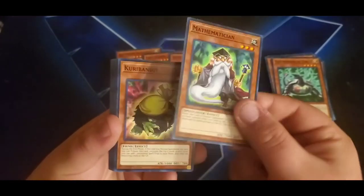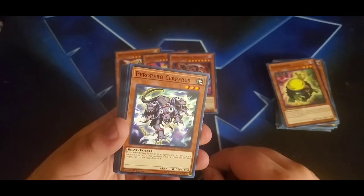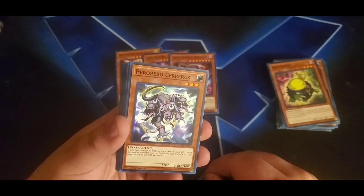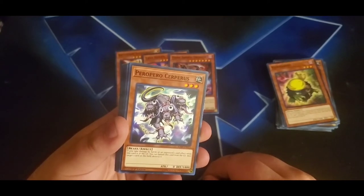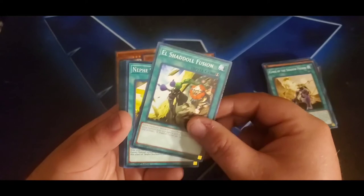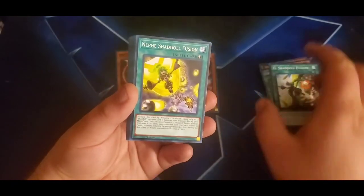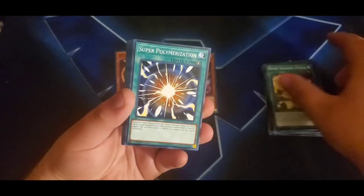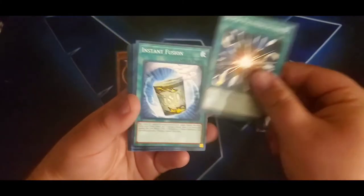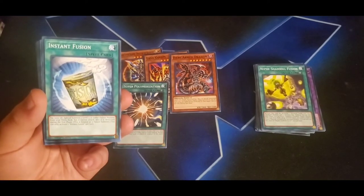We also get Fairy Tail - Sleeper, Performapal Trick Clown — a good card used in both this deck and in Lightsworns — Armageddon Knight reprint, which is a really good card we've seen in meta decks over the past couple of years, Felis Lightsworn Archer, Electromagnetic Turtle, and Mathematician — one of the best cards in this deck. Some of these cards by themselves were worth more than the price of this deck before it came out.